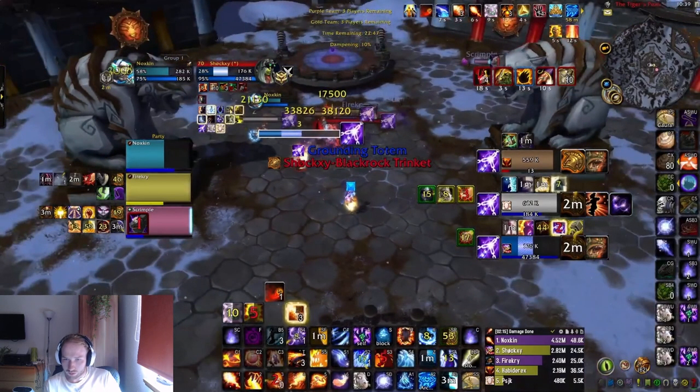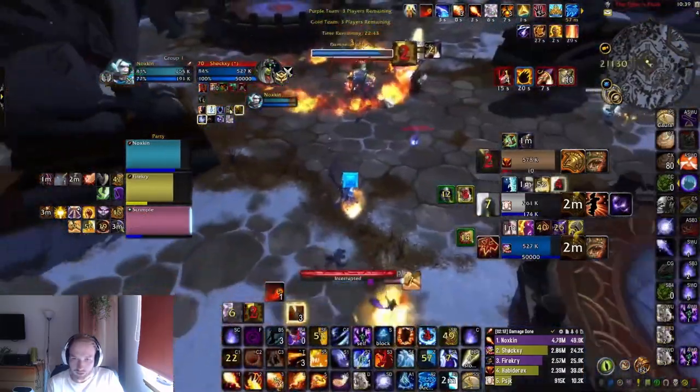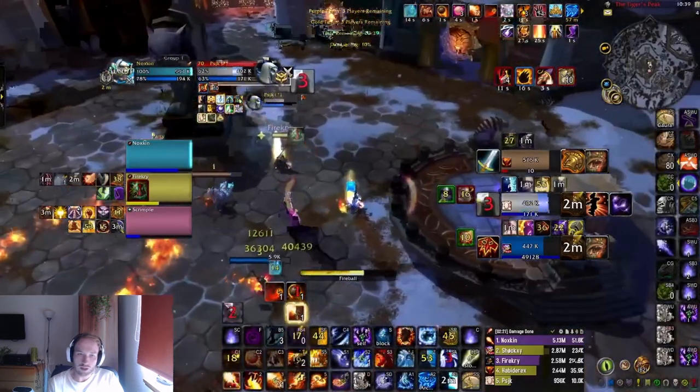The better thing would have been for the shaman to trinket here — trinket and wall — because there was no follow-up on the priest, who is full DR. So that would have been the perfect scenario. But the enemy team ends up overlapping, and the priest actually swaps late into the go as well, which I don't necessarily think was needed but is understandable since he was a little bit low. This gouge is really bad — this is another thing where they make it harder for themselves by doing these DR gouges. It makes it really awkward to do another go because it just delays it even longer.